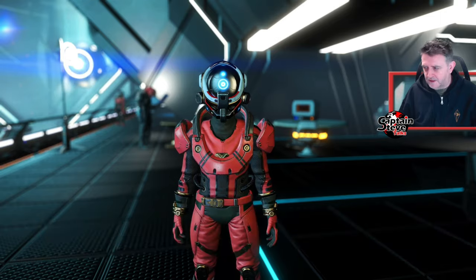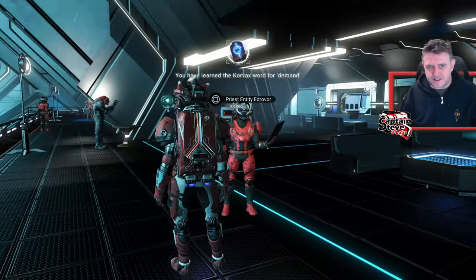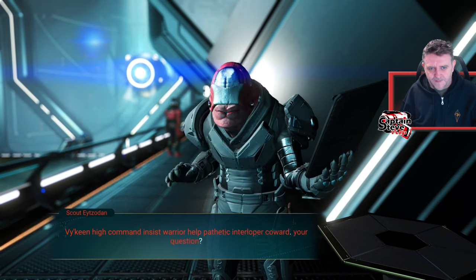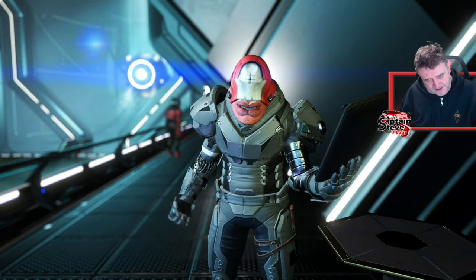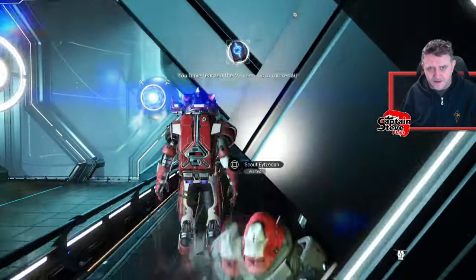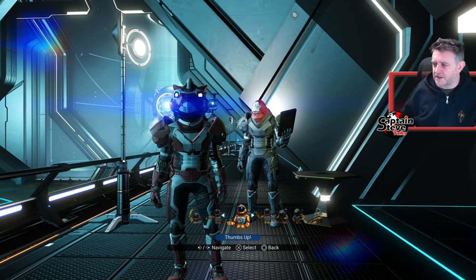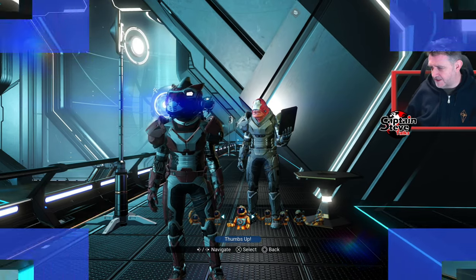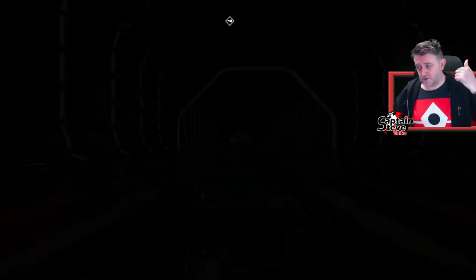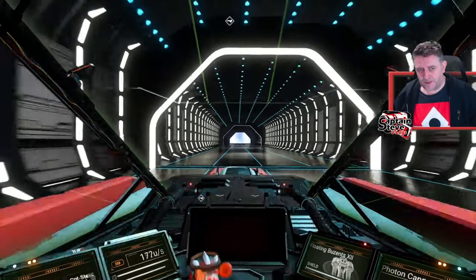Just noticed I'm wearing a green t-shirt so you might be able to see the background through it — I might have to go change that. Let's head up here and talk to these entities. There are quite a lot of Korvax up here for a Viking system, but we're going to learn all these words anyway. I can see it now says 'visited' so I know not to talk to him again. I'm going around learning all these words — and changing my t-shirt.